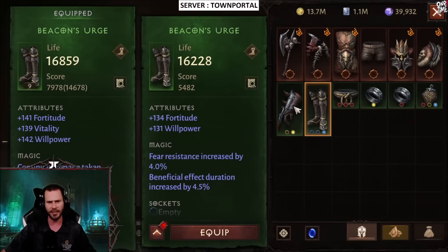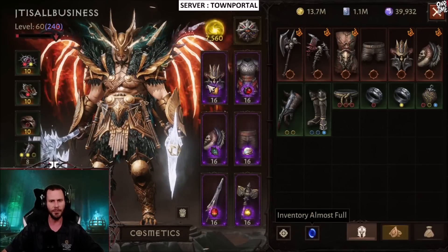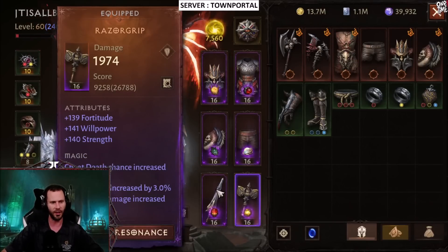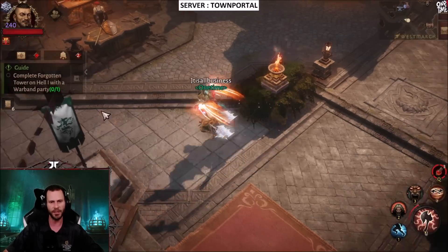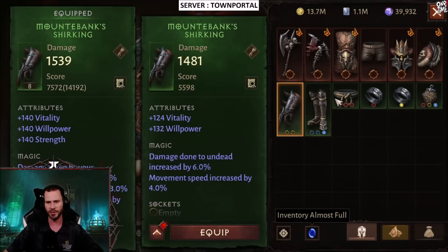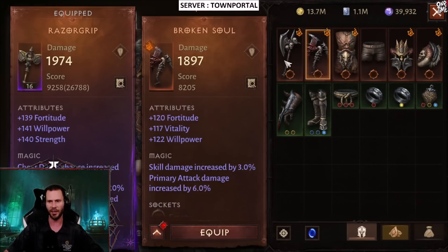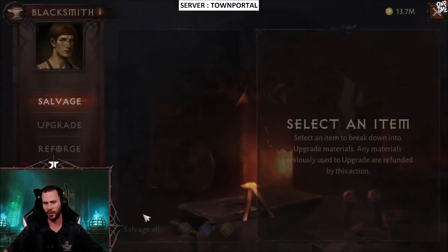We also have a couple gems to add in. I'm going to go ahead and disenchant all the old gear so I don't accidentally make any mistakes. I'm double-checking everything to make sure everything's good to be disenchanted because I don't want to accidentally screw up. We can also gamble a weapon, which I need to do as well.